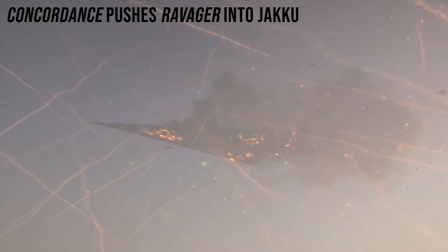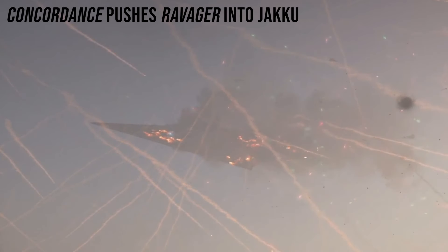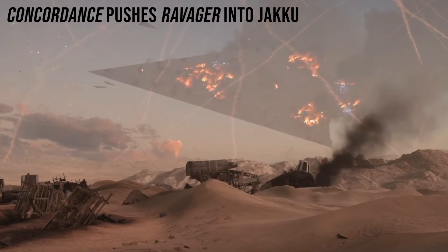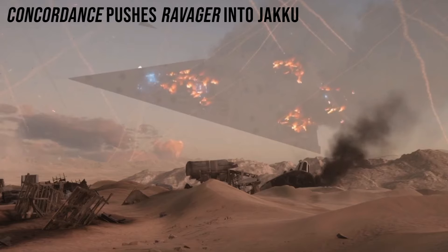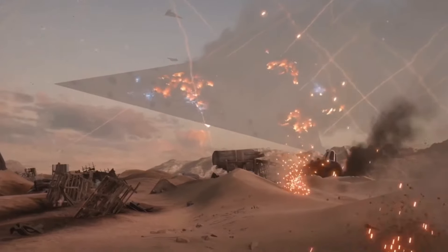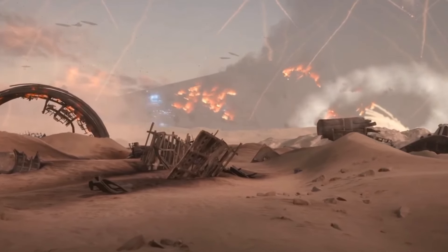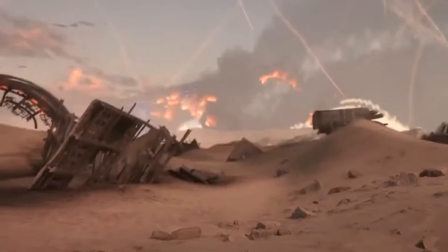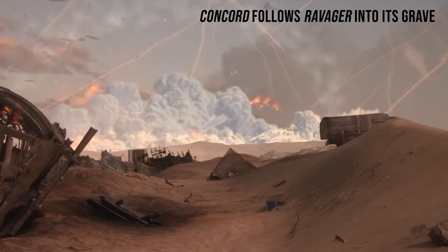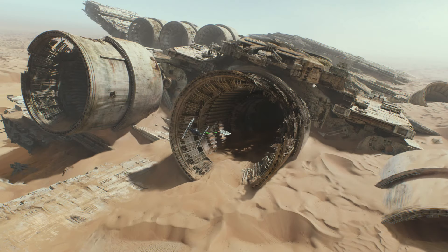Directing maximum power to the tractor beam array, the temporarily disabled Ravager started to budge. Slowly, it came out of position, out of orbit, and now into Jakku's atmosphere. The SSD could spring back to life at any moment, but by now gravity was helping to literally bring the Empire down. Some of the engines spurted back online, but the sporadic firing only worked to seal the Ravager's fate — the combination of forces caused the behemoth to flip onto its back, all while the Starhawks kept pushing. Agate wanted to ensure a final end to the Empire, so she never let up, and the Concord followed the SSD into its sandy tomb, a place that would come to be known as the Graveyard of Giants.